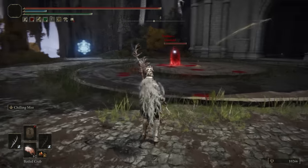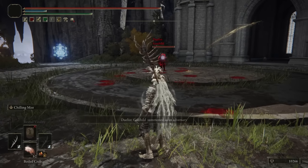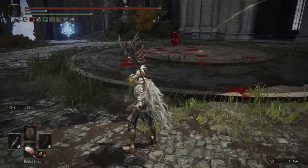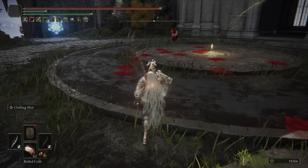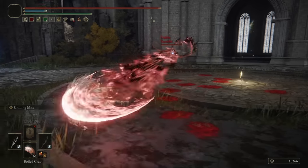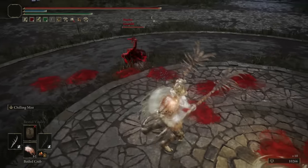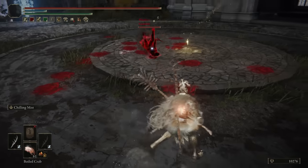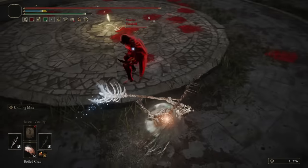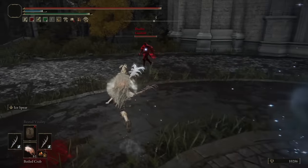Moving on to our next opponent, we have Gunnhild, dual wielding what seem like daggers. There's an Ash of War — I always forget the name — but it does chip you down even if you roll. If it happens to catch you in the iframes, you still get the burning effect and lose HP. Trying Chilling Mist to get some Frostbite in there.